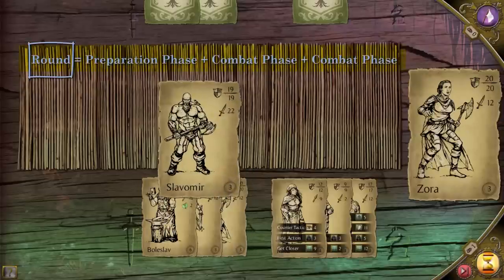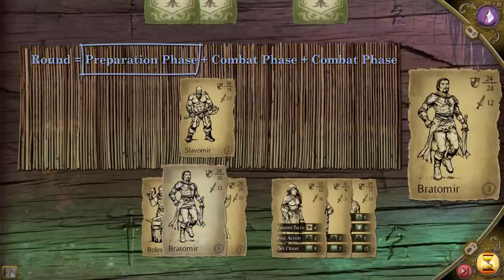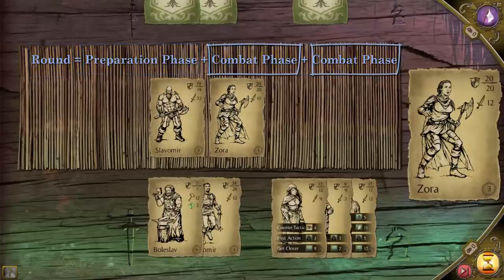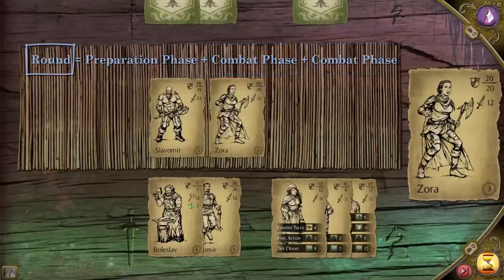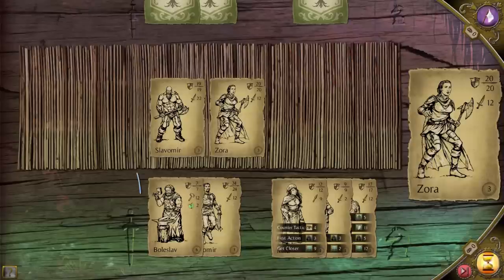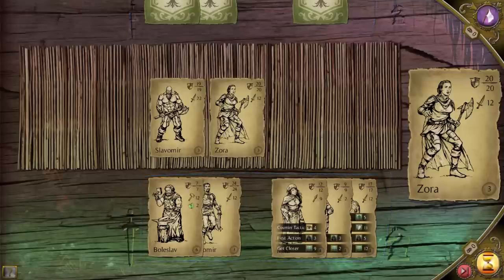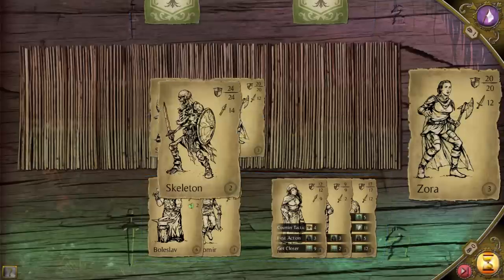Every playthrough begins with the preparation phase and is then followed by two combat phases. If the challenge is not resolved after the two combat phases, another round begins. We are now in the preparation phase, which will end when all the desired cards are played by both sides. We played our two available moves, pressed the hourglass, and our opponent has their turn.